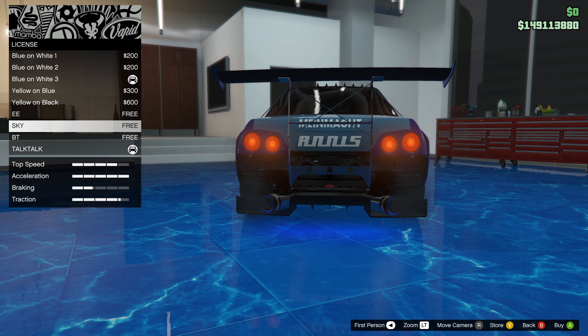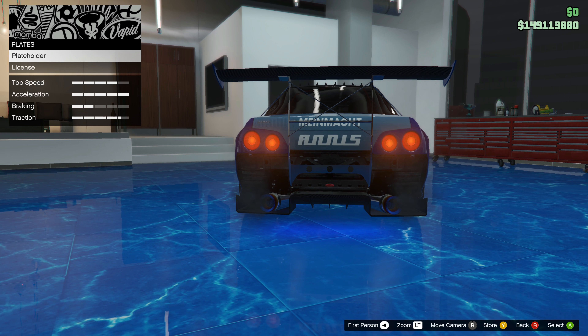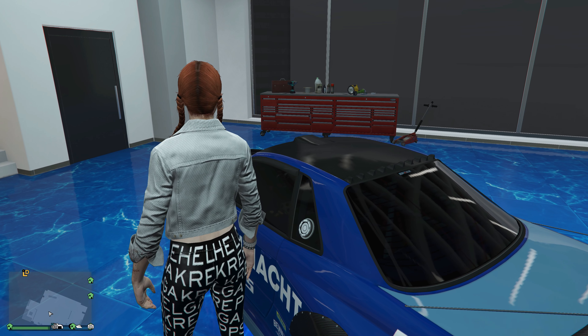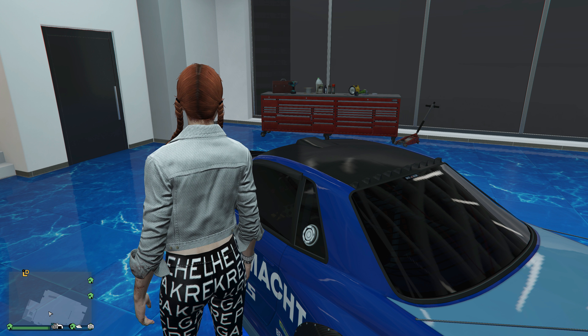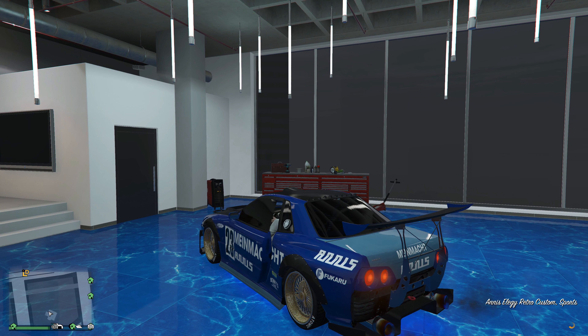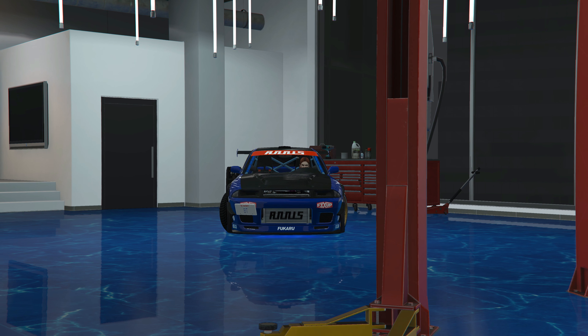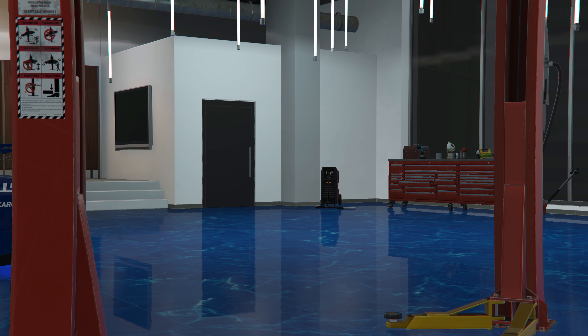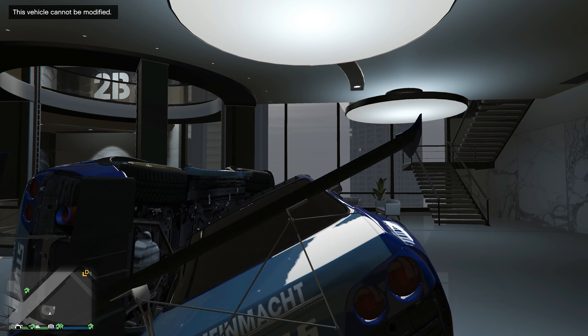Once you've done that, exit the vehicle. Once you've exited the vehicle, wait until you see the orange loading symbol. Then go back inside the vehicle by spamming right on the D-pad until it glitches out and puts you back inside of your garage. You should now have a duplicate right there.